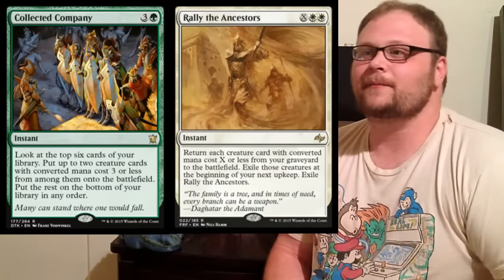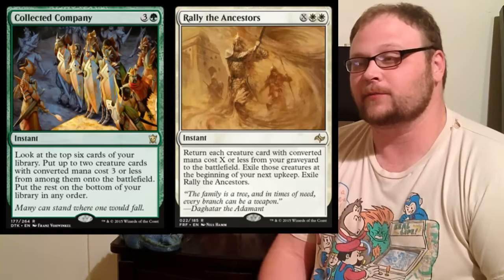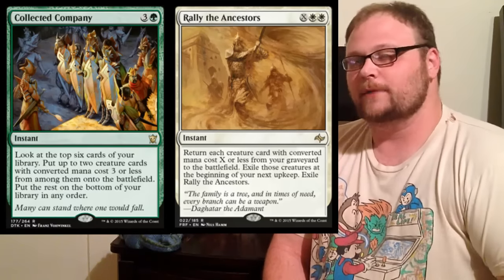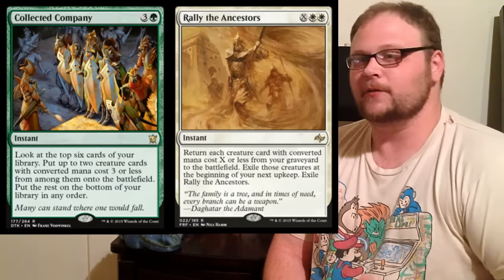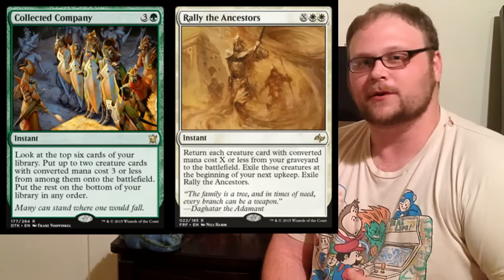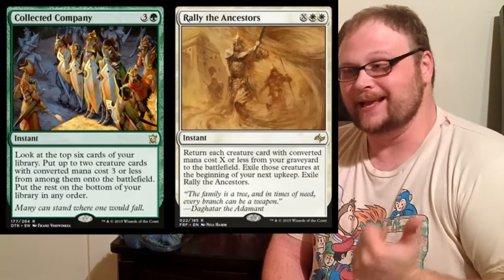Two cards that go in some builds but can make them entirely different decks: Collected Company and Rally the Ancestors. People are deciding Collected Company isn't as important as before — you used to see four-ofs, now you see two or three. One prime concern is not hitting Hangarback Walker off of it, but it can still do cool things at instant speed.